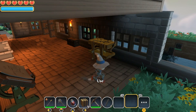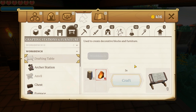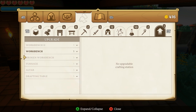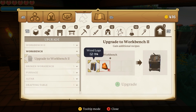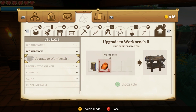As the game progresses you have the option to upgrade it. Stand in front of the workbench, select use, and it opens the crafting menu again. Go to the upgrade tab on the right-hand side — this is where you upgrade all your crafting pieces as the game progresses. I can see workbench number one and upgrade to number two, but I need eight pieces of wood and eight pieces of copper ore, which I don't have yet.